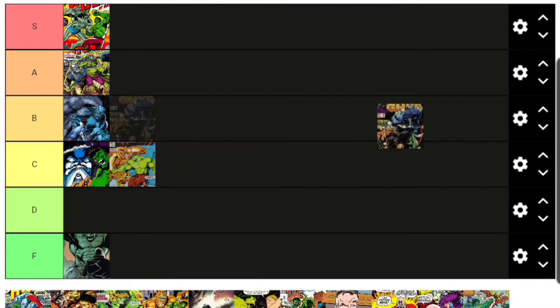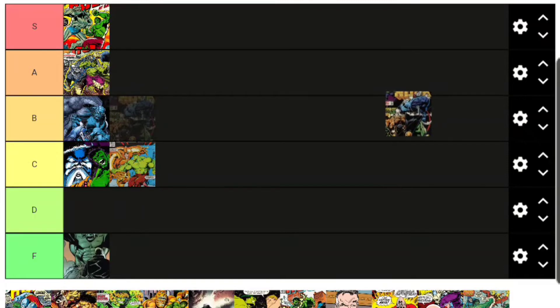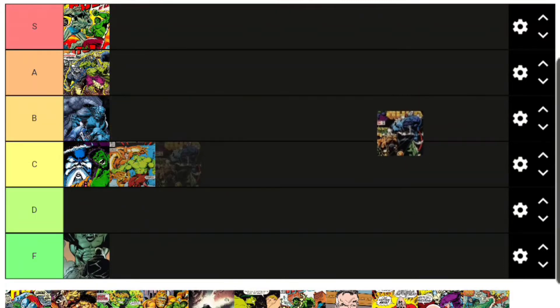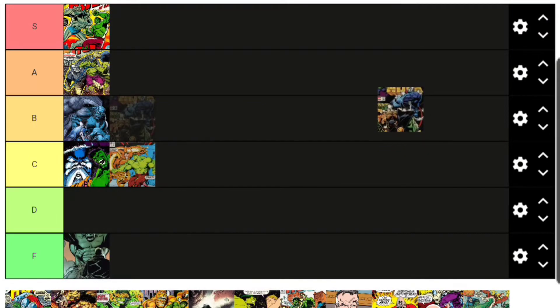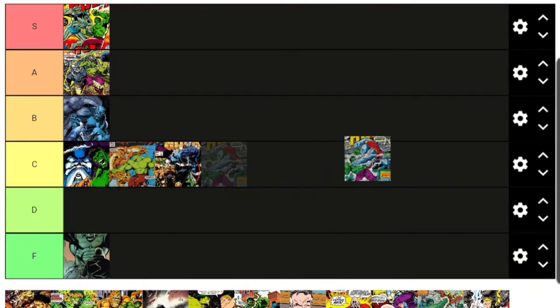Apocalypse — you know he's an X-Men villain; if this were an X-Men list he'd probably be S tier. But on a Hulk list, the Hulk and Apocalypse had a pretty decent fight in the early-to-mid 90s where Hulk lost and became the Horseman of War for Apocalypse. That's a pretty big run, but since they don't have a ton of interactions, Apocalypse goes in C tier.